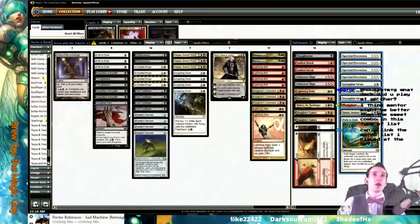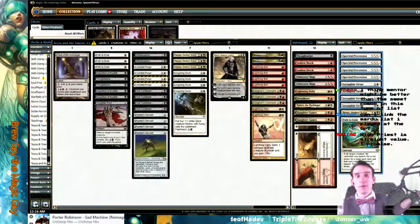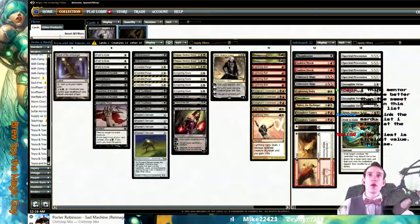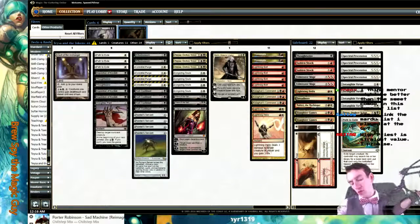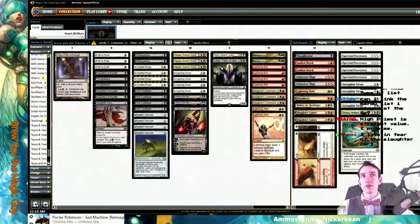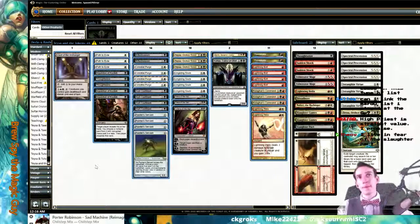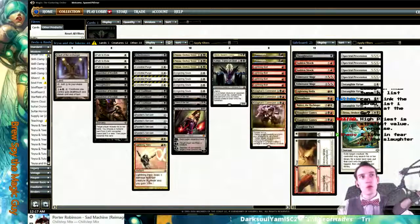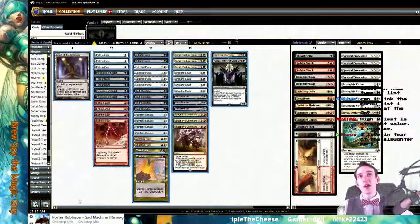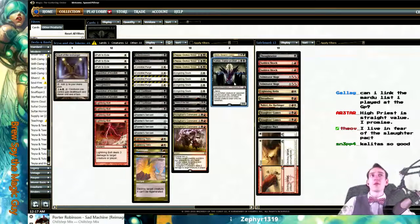Over-dead set on the red splash. High Priest of Penance is straight value, I promise. If I'm going to run Pact, I want Calatus — give me some Calatus. I have one Calatus we can test. That is a 25-land list right there — it's a 25. Calatus is great, I only have one right now but I agree.